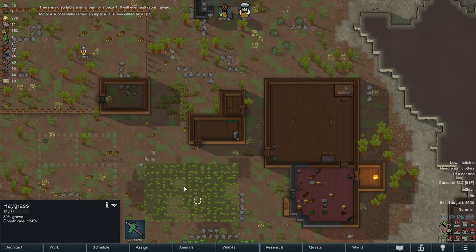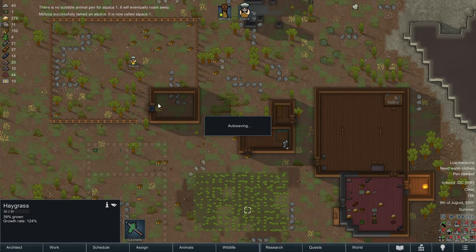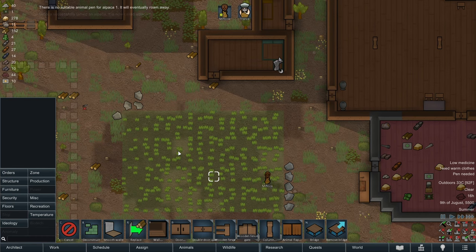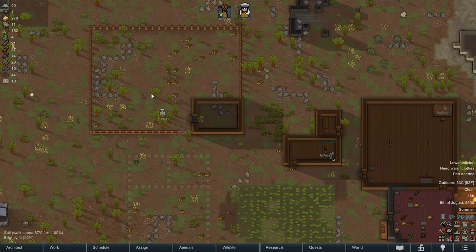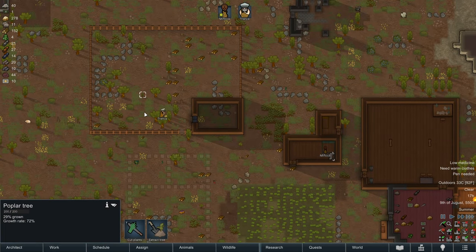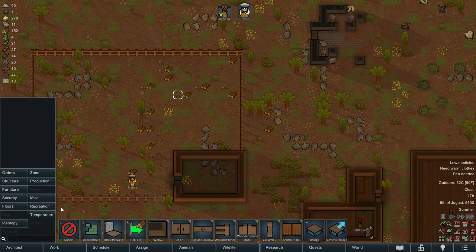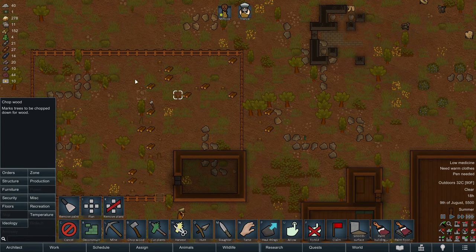Manyaka successfully tamed our first alpaca — fantastic! Until we get the hay grass, the alpacas should be good to graze. I think we created a big enough pen that there's plenty of room for them to graze. Manyaka, chop wood — let's chop down all these stumps as well.